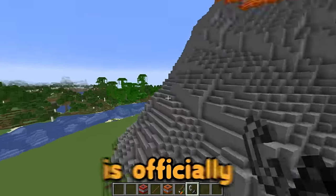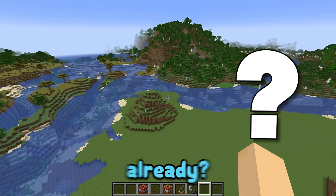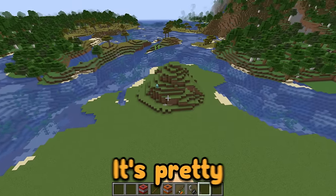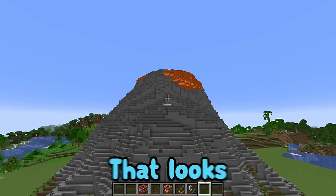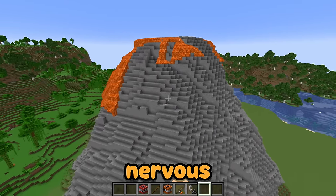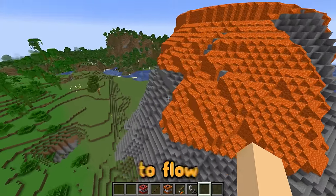My volcano is officially erupting! How did you make it do that already? I just used some amazing skills. It's pretty awesome though, right Milo? That looks really cool — I'm feeling a bit nervous. I would be pretty nervous too. This eruption is massive and the lava is only going to continue to flow.